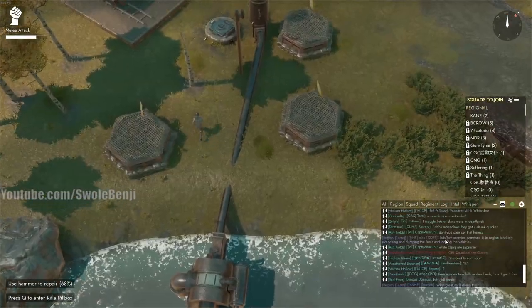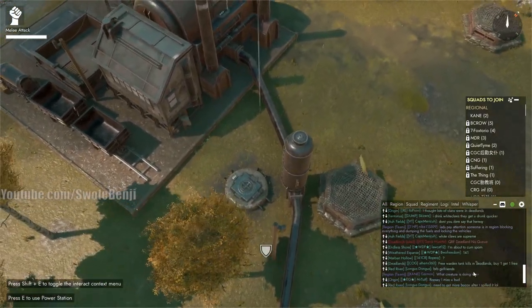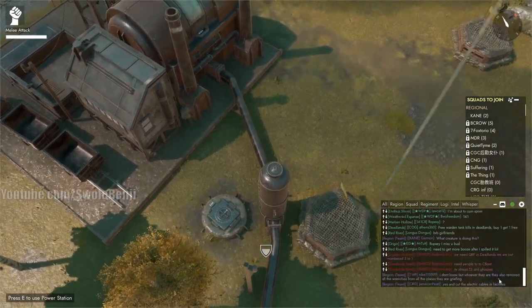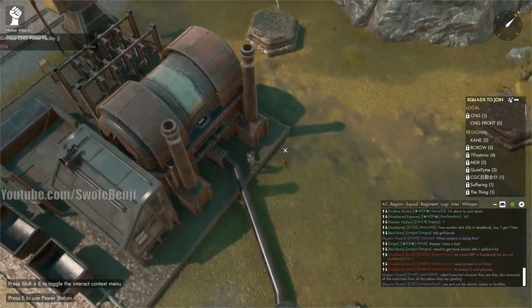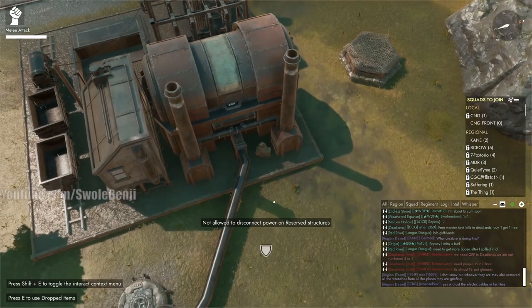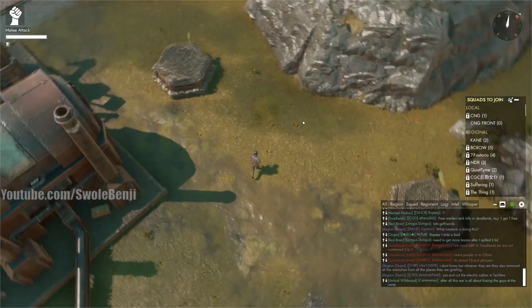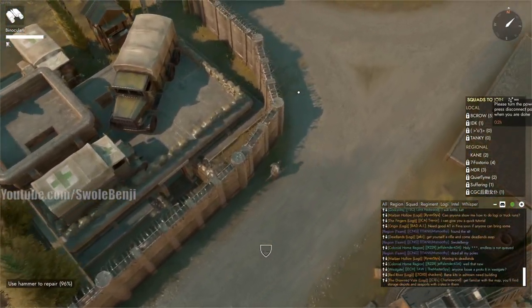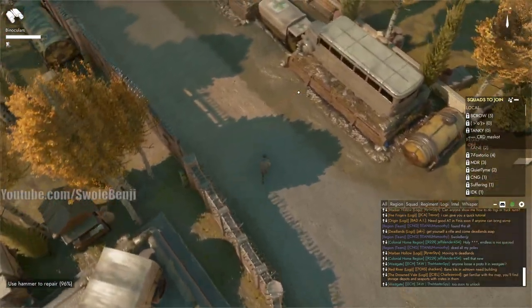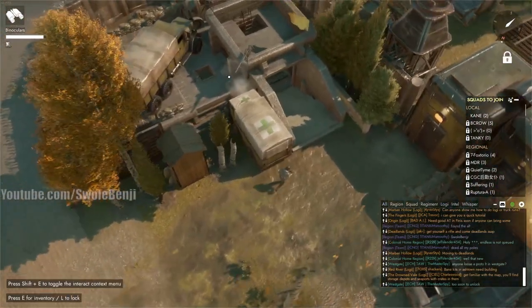In chat: 'Someone is region-blocking everything, dumping the fuels, and locking the vehicles — what creature is doing this? They removed all the wrenches from the places they're griefing, cut the electric cables and facilities.' I'm getting famous now. I've almost got this entire region shut down — just the very north part and the middle area left. Everything else has been completely blacked out. They spelled my name wrong though, so I might have a little more time before they start mass-reporting me.